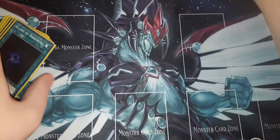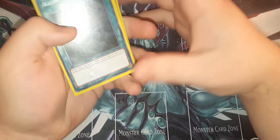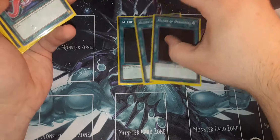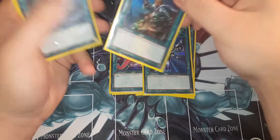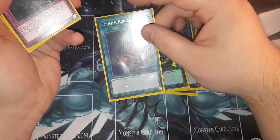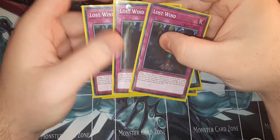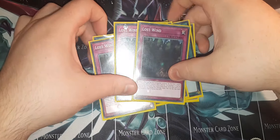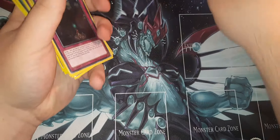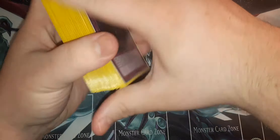For the rest of the spells and traps, we've got Triple Allure of Darkness, one Pot of Avarice — I do need to bump that up to two — one Monster Reborn, one Rhoda, and one Foolish Burial to round out the spells. And then the last of the traps is three Lost Wind for right now. It's still a pretty good card, but that will probably get cut soon. So that is the main deck.